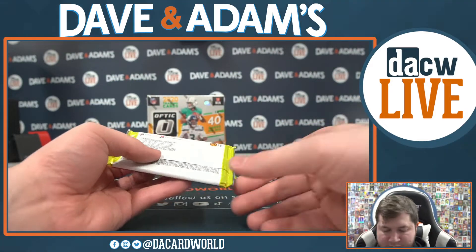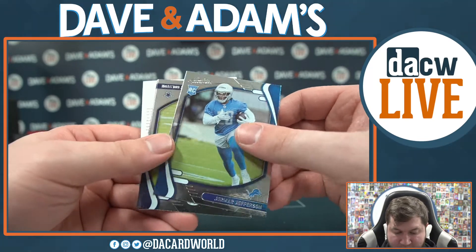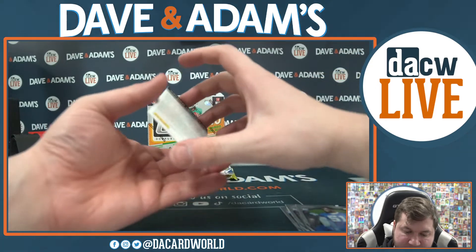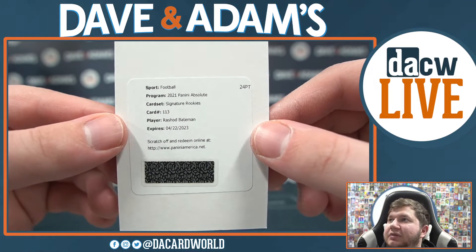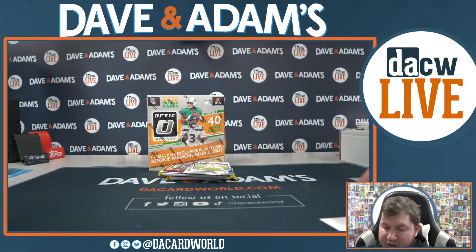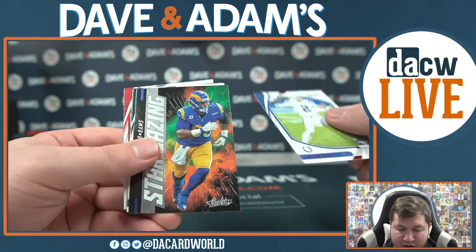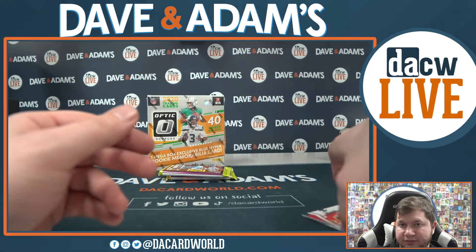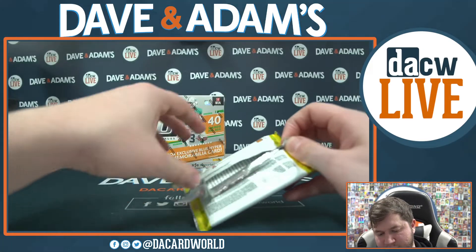Next pack: Jamar Jefferson — that's gonna be Chauncey Golston, Quiddy Payne, and we have a redemption! Rashad Bateman signature rookies number 113 — 2021 Panini Absolute signature rookies Rashad Bateman number 113. That will be for the Ravens. Carson Wentz, Aaron Donald, Jason Kelce, Devin White, Aaron Rodgers, and AJ Green.